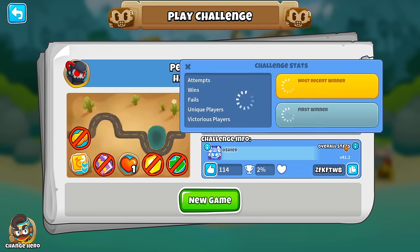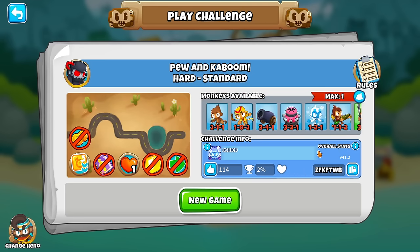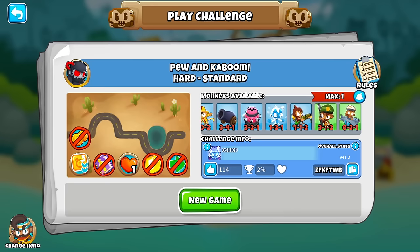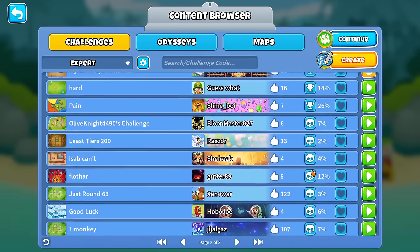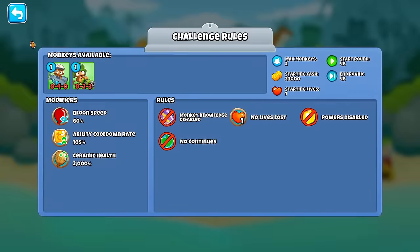I guess sometimes win rates are deceiving. But we did it. Virus helling is too hard - I guess the micro is too hard for everybody. P.U. is the sniper, Kaboom is the bomb. This is Balloon Wrangling - this guy copied the other guy's challenge.